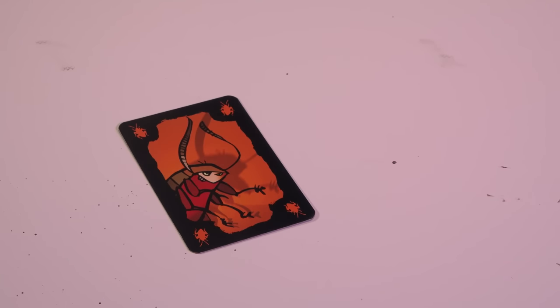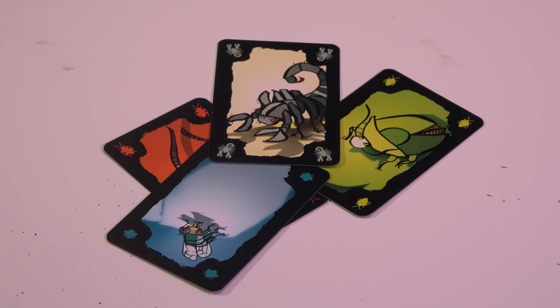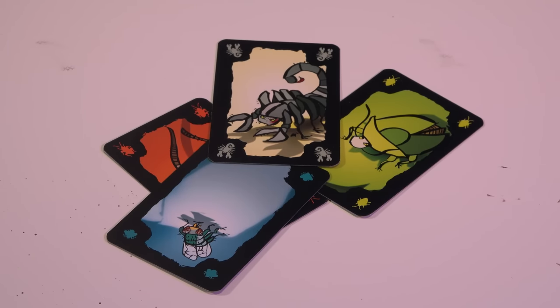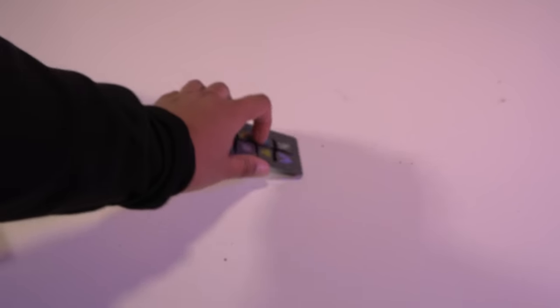In Cockroach Poker, players have a handful of delightful creatures — rats, spiders, and of course the titular cockroach — which they must attempt to fob off on fellow players by passing them off as something else. For example, if I handed someone a fly but said it was a scorpion and they believed me, then they would have to attempt to pass it off as the same thing or something else.